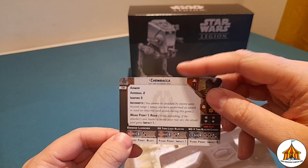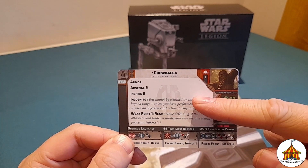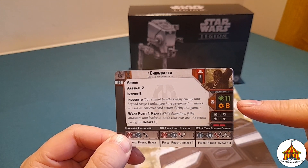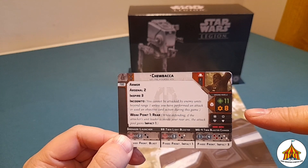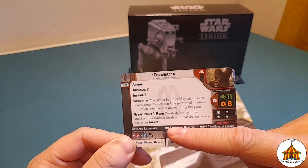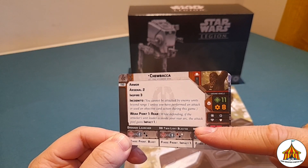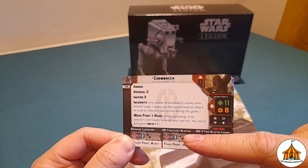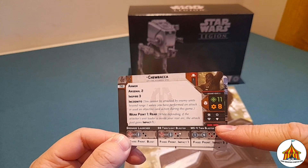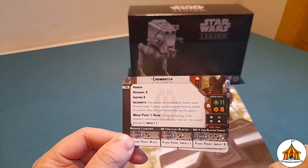Then you have Chewbacca — let the Wookiee win. He's got Armour and Arsenal 2, Inspire 3, Incognito and weak point rear. He has 11 hit points, 8 until wounded again. You have Surge to crit and Surge to defend. You have the grenade launcher which is in combat up to range 2 with 2 black dice. You have the AT-8 twin light blaster in combat up to range 3, with 1 red, 1 black, 1 white and impact 1. Then you have the MS4 twin blaster cannons like the original with 2 red, 2 black, 2 white, fixed front and impact 3.